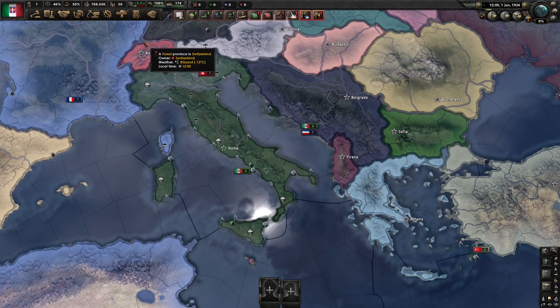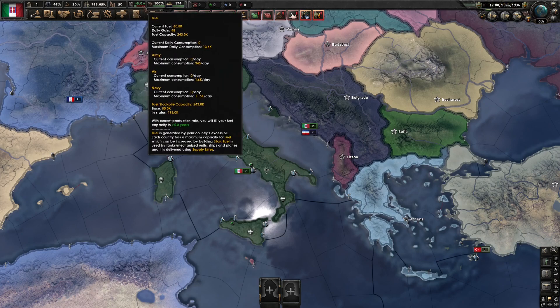Continuing along, you have your current fuel stockpile. The numbers shown above the red and green bar indicate how many days until your nation's fuel tank is full or empty. Green means it's filling up, red means it's draining. When the number reaches zero, you're fresh out of fuel. You can trade oil from another nation to fix this, as well as researching fuel techs, building synthetic refineries, and conquering territories, which will give you extra fuel gain.